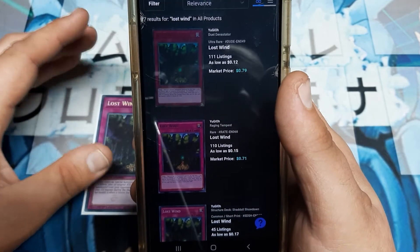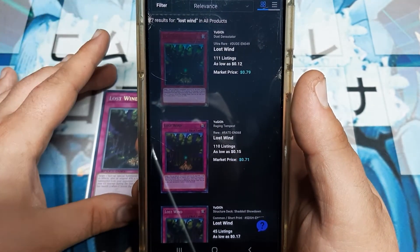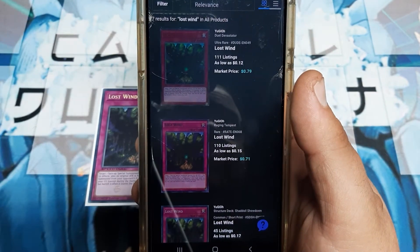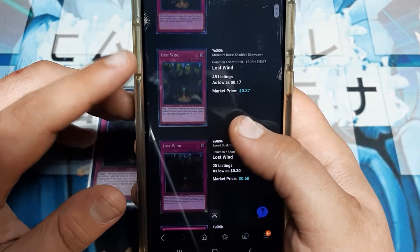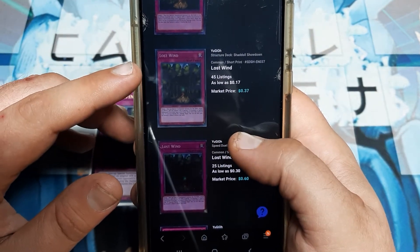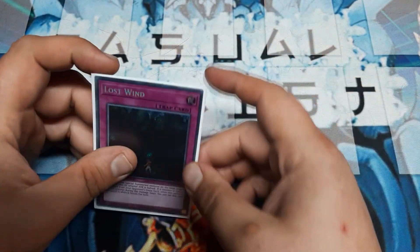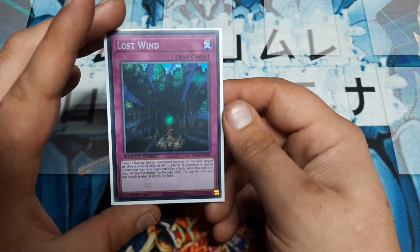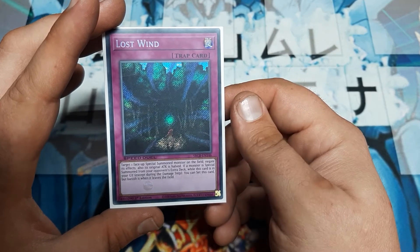Even the Dual Devastator version — which was just one of Konami's best sets in my opinion — is $0.79. So for the most part, this is definitely budget-friendly. The Shadal Structure Deck version: if you grabbed three of those, it's basically a dollar for a playset. It's very budget-friendly and it's still going to perform the same way against any deck.